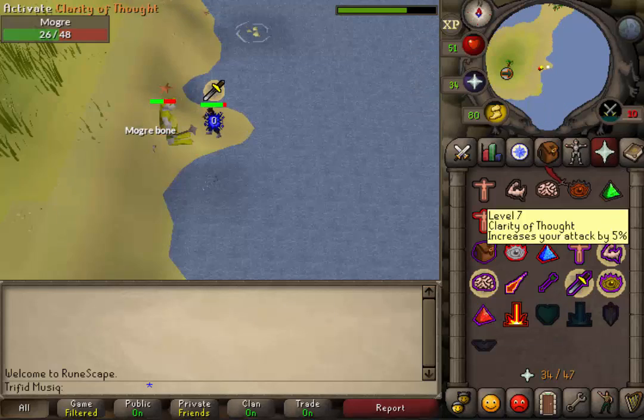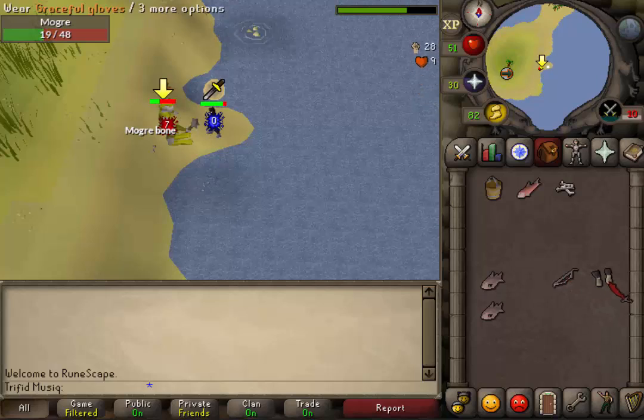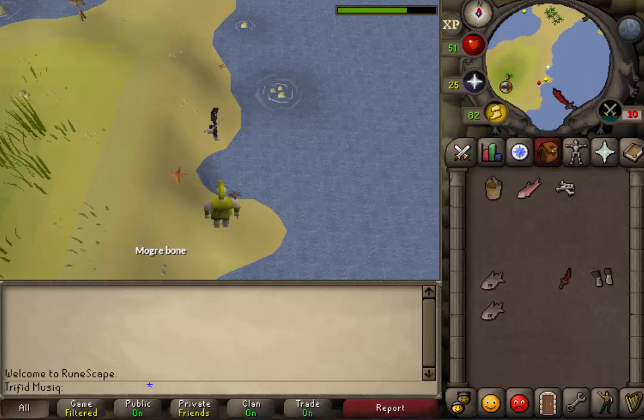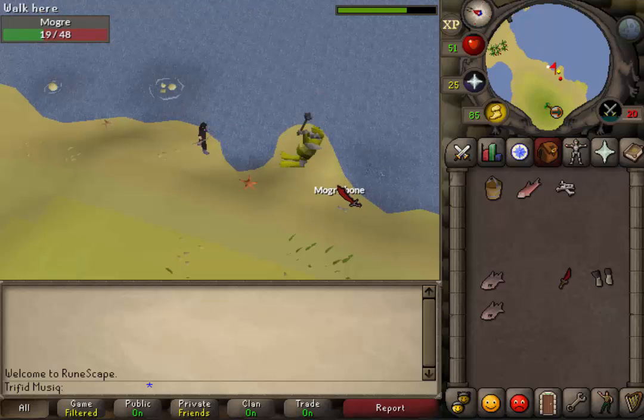One last tip: if you want to train or get flippers and you have low defense or no prayer potions, there is a safe spot. Go a little bit north and on your minimap there is a small gap of water. If you stand behind it you can throw the fishing explosives all the way from there into the fishing spot and the Mogres will never be able to attack you. You will need to use ranged or magic.